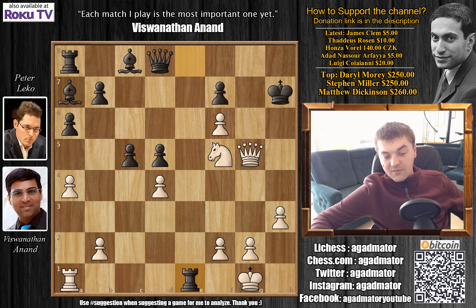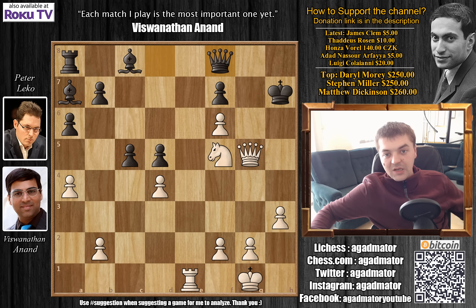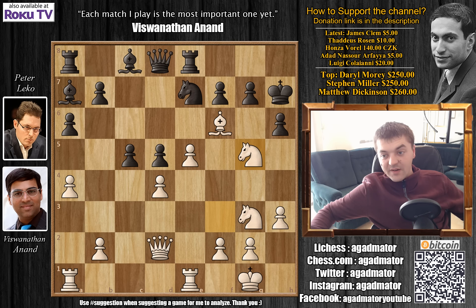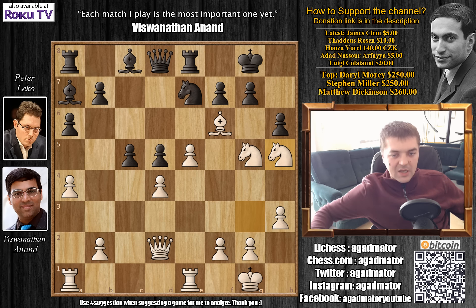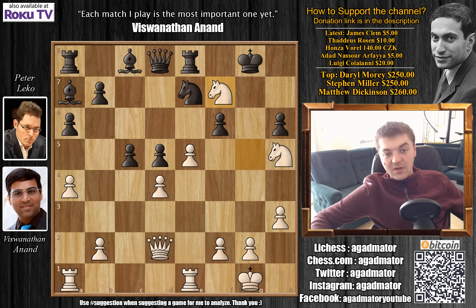Knight to f5, simply knight captures, and after rook captures with check, rook captures and queen to f8 — the only move, as white was threatening not only queen g7 checkmate but also queen to h6 followed by g7 checkmate. Queen to f8 prevents both attacks, but simply rook to e8 and black is without a move — losing the queen next move, then checkmate. So after knight to g5 check by Anand, Leko plays king to g8, and now Anand brings another piece into the attack: knight to h5. G captures on f6 — capturing the bishop — is really the only move.